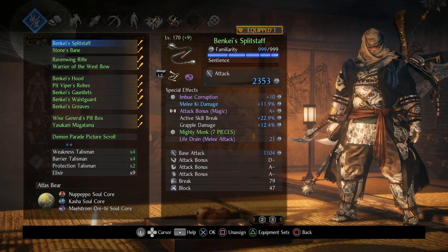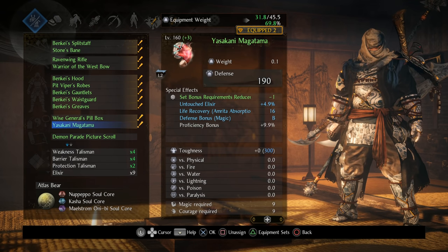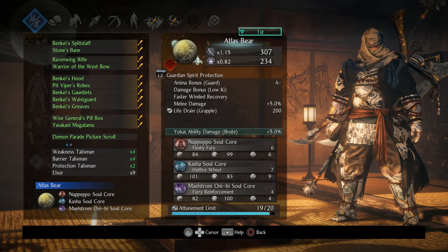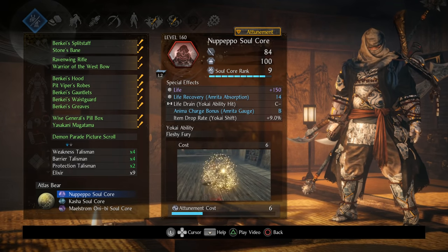This build is going to be working with seven pieces of Mighty Monk. We're going to be using Pit Vipers as well, Wise General box and Yasakani with life recovery, some of our standards with Weakness, Barrier, Protection, and Atlas Bear which is a solid melee choice, and then Nupepo to ramp up our melee damage.